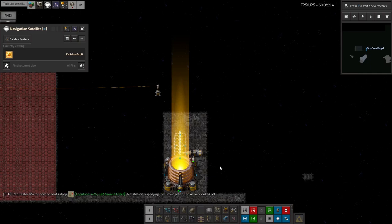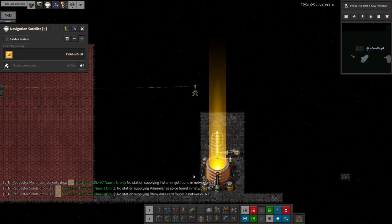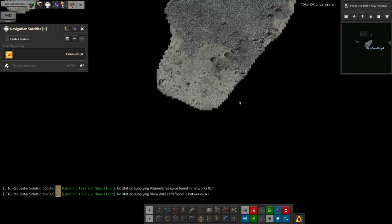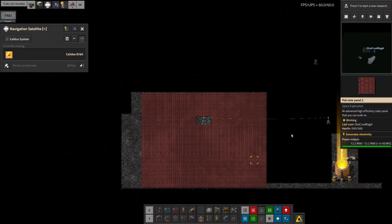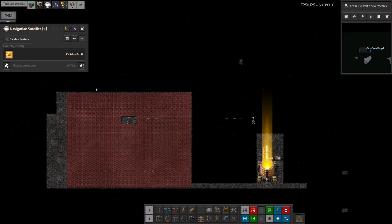They're not 100% efficient — you lose a certain amount going through atmospheres. Conveniently here in Kalidus orbit there's no atmosphere, so the emitter is 100% efficient. At the other end it has to go down onto Meokin, so there's some atmospheric disturbance, and I think we get something like 85% of the power through — which is pretty good and more than enough to keep the base running. I'm also going to need to build a rocket probe launching facility here to get solar data for one of the science packs, so that's another reason to come back later.